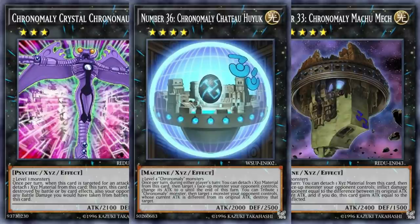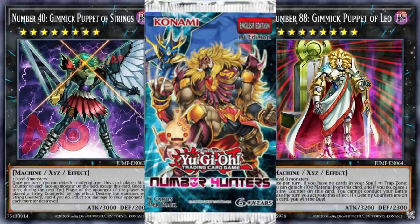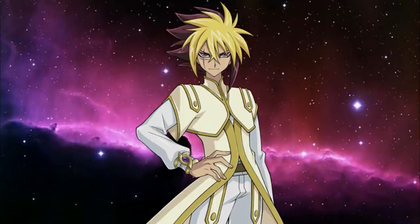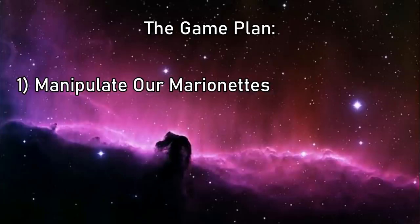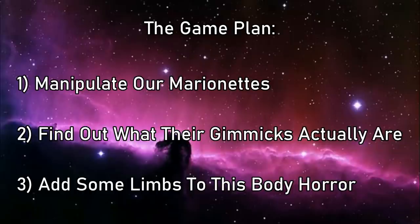Gimmick Puppets premiered in a weird way — the first two releases were promo cards for Shonen Jump subscriptions before getting a proper introduction in the 2013 side set Number Hunters, a pack full of Zexal goodies. Their pilot is Quatro Arclight, the pro-duelist with a little bit of a sadistic streak, but he's just trying to save his dear old dad. We've got a lot of hardware to talk about today, so let's manipulate our marionettes to get a good look at them, find out what their gimmicks actually are, then see if we can add a few more limbs. It's time to pull some strings with Gimmick Puppets.